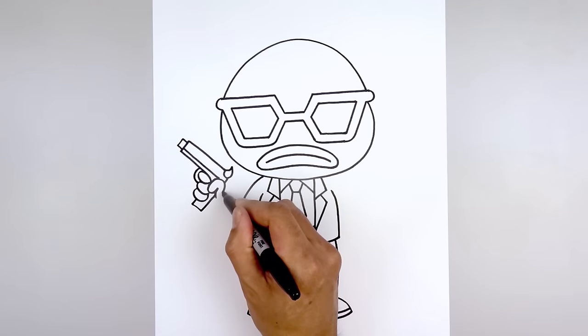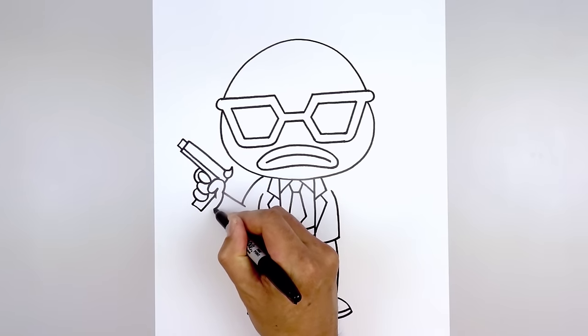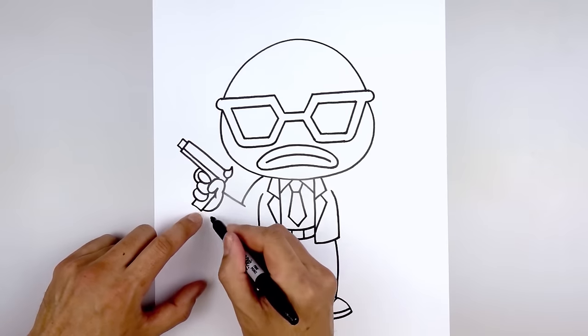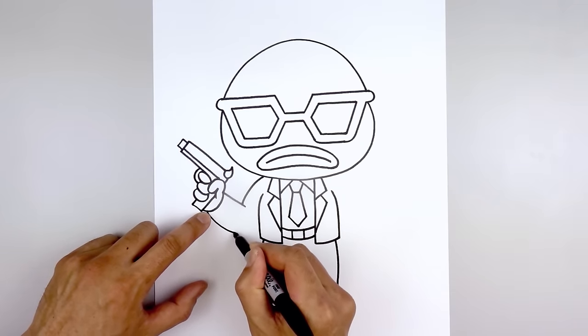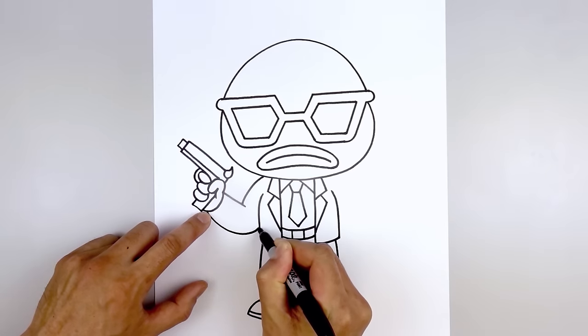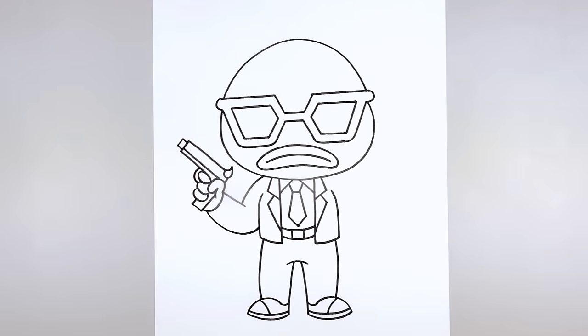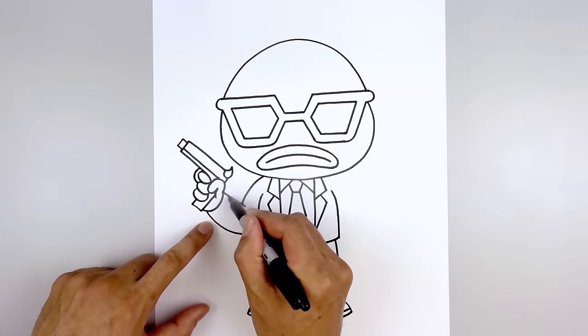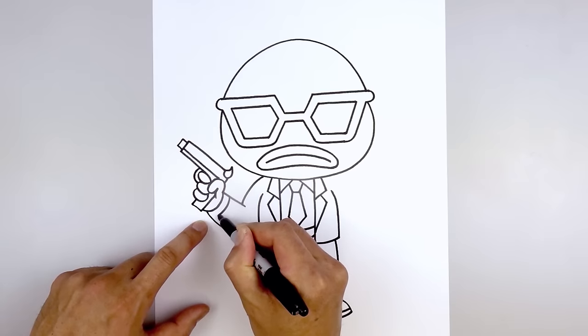Let's go back up to the wrist. We're going to curve the palm coming down and then up underneath the handle. And then from here, we're going to step back in, come down towards the elbow, and we'll round this out, pull that up underneath the body. We also want to add the cuff of the jacket, so we're going to step in and just trace that same curve going back around.